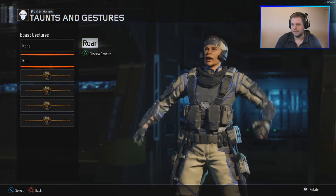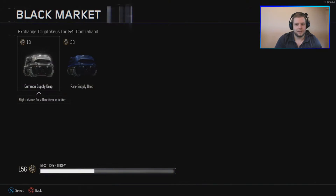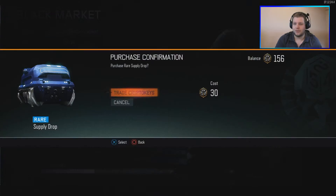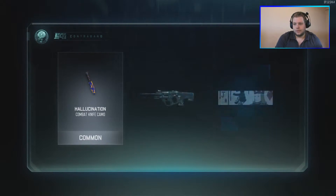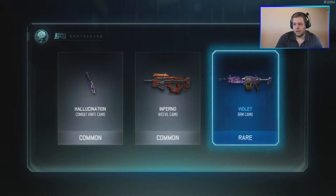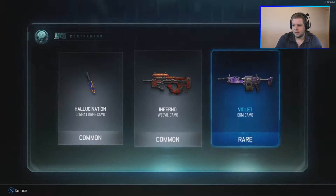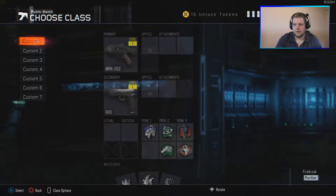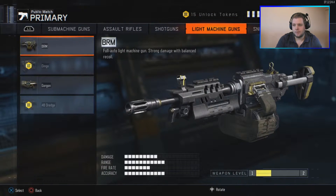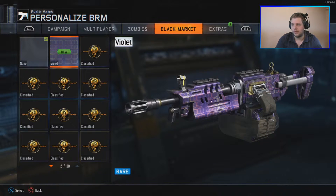The luck was much better before, much much better, but we still got five to go. We got: hallucination combo, inferno weevil camo, and final BRM camo — one rare package, not too good. I do want to see the final BRM camo since I don't think I have a BRM in use. Here we go — the final BRM. It's okay, but I'm expecting something more epic from 300 keys.